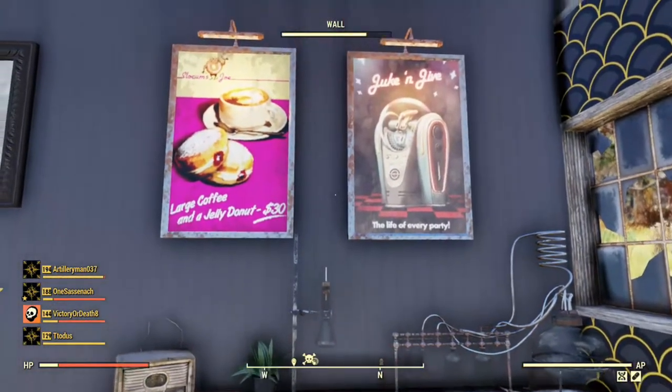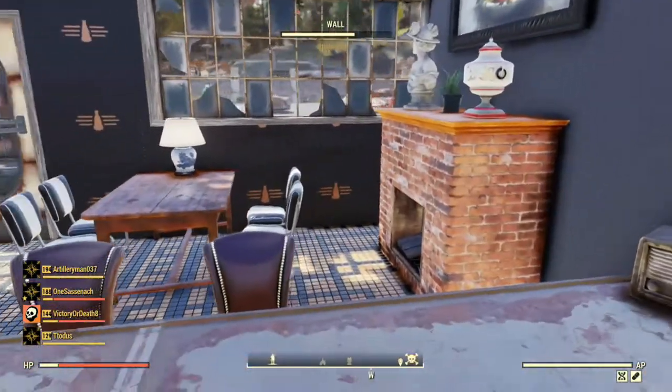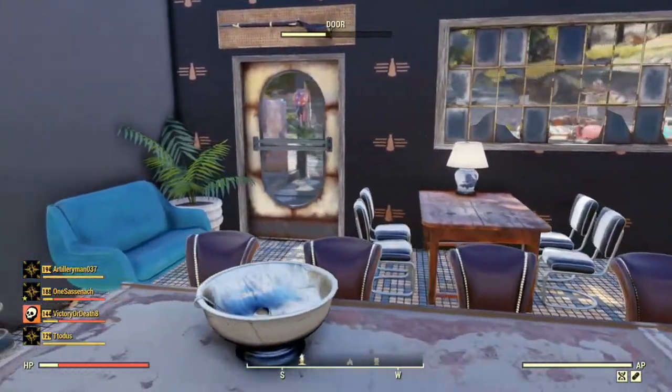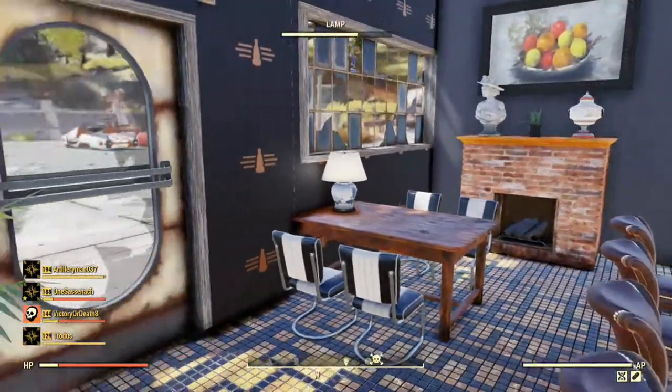I've got to use the chemistry station in the kitchen because it has a sink — it brings it together a little bit better. I didn't get the sink in the Atom Shop that they had a few months ago. I wish I had.